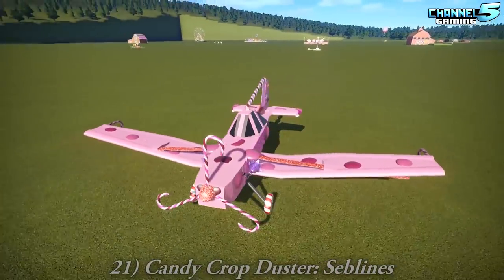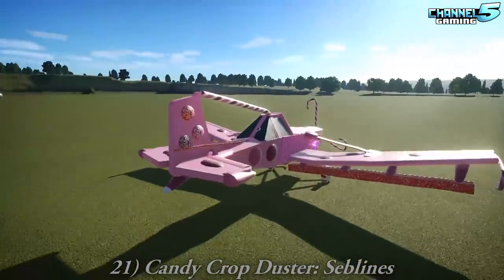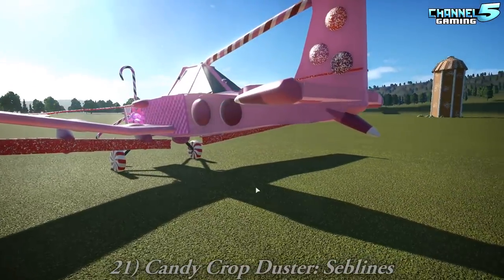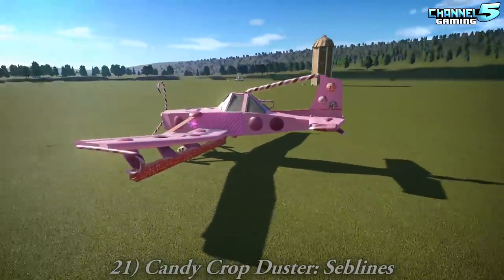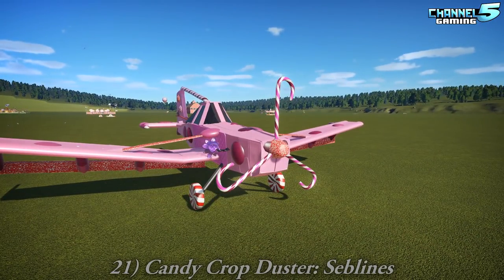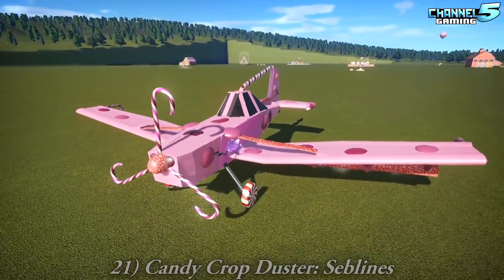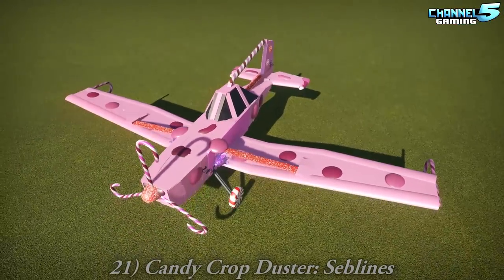We've got another crop duster by Sublines. And this one is dusting — this is pretty cool too, different creator. Whoa, wow — that's great, I love these. Candy cane propellers. Love that. The shape of the plane is brilliant. It's really good.